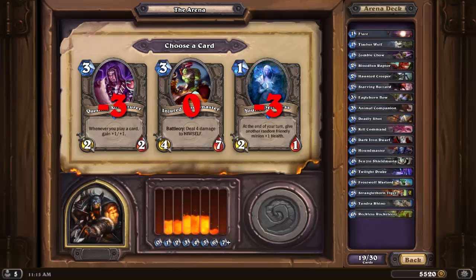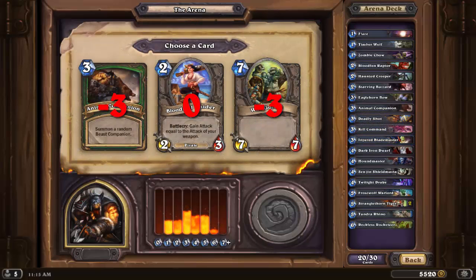Injured Blademaster is the best here as a 4-3 for 3. Questing Adventurer is not often good when played on turn 3, and I don't have a lot of cheap cards at this point that I'd want to use to pump it up early. Young Priestess falls into the 1 HP trap where many hero abilities can remove it for free, throwing away your card for 2 mana. Unless I get an immediate effect from a 1 HP card, I rarely will ever pick one.